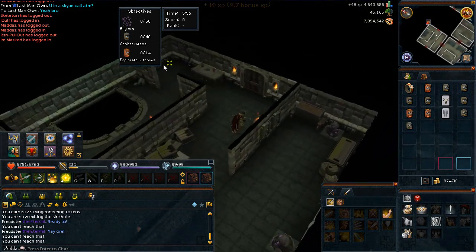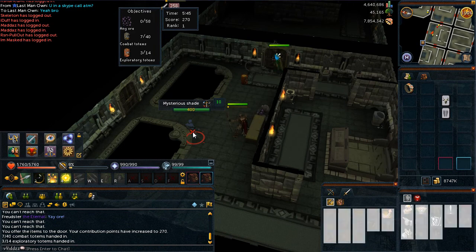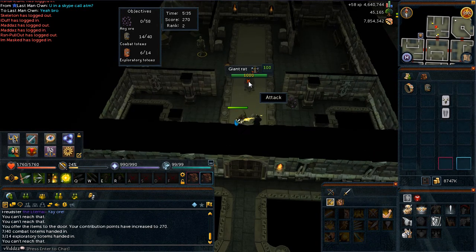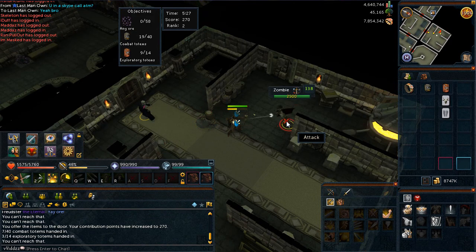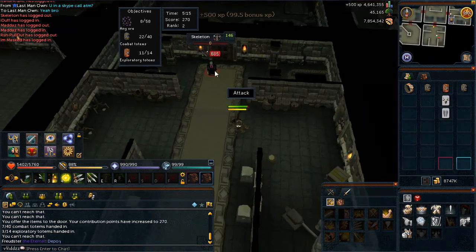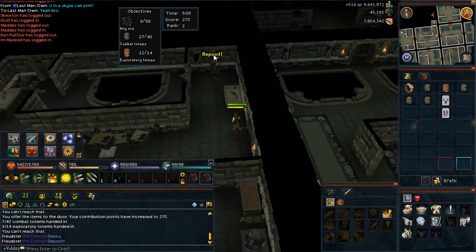Then comes the cards, which some may argue is the most confusing part of Sinkholes, but it's really not once you've done them for a while and know what the best and worst cards are. The cards available are: Beguiling Smoke Devil, Cloning Mosquito, Consistent Yak, Preening Ibis, Protecting Titan, Reversing Phoenix, Trading Leech, Thieving Locust, Scavenging Meerkat, Trading Mantis, and Whimsical Bunyip.